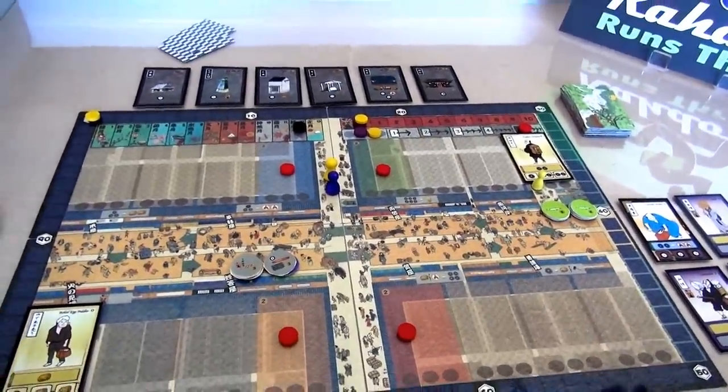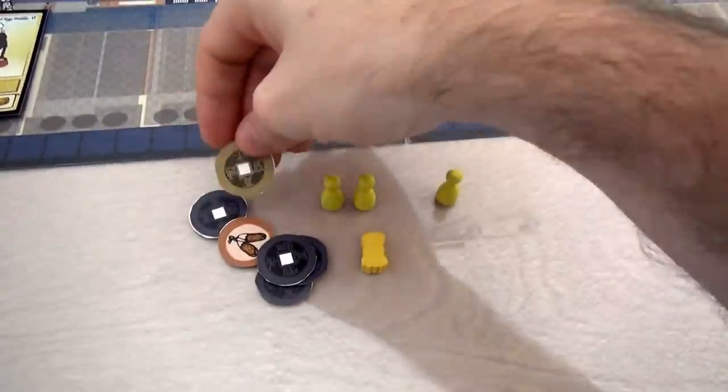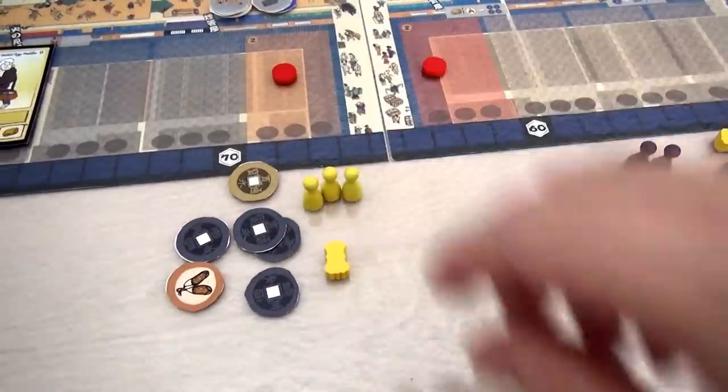Let's jump right into it. I've already got the game set up here as a two-player game. I am starting with eight bucks, or mon as it's called - these are fours and these are ones. I also have a pair of sandals, one food, and three more workers I can deploy.